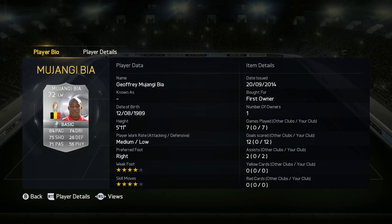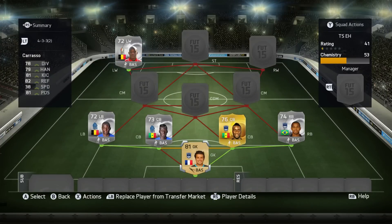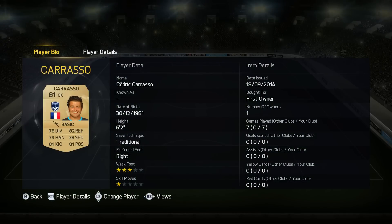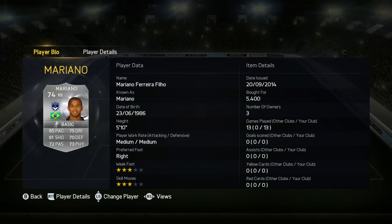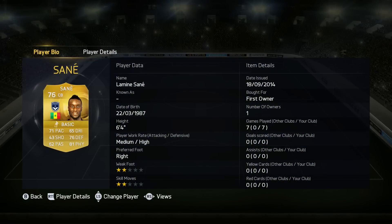The guy himself — Majangi Abia. He's a winger from Belgium, which is obviously quite similar to Eden Hazard himself. And he's also got some very nice stats. The team itself is a 4-3-3, which for me this year is a very dominant formation. In there we have Caruso, who was an okay goalkeeper — this team hasn't got many goals in, so it kind of evens itself out, but he did make a few clangers. The right-back Mariano was great last year and he's even better this year.